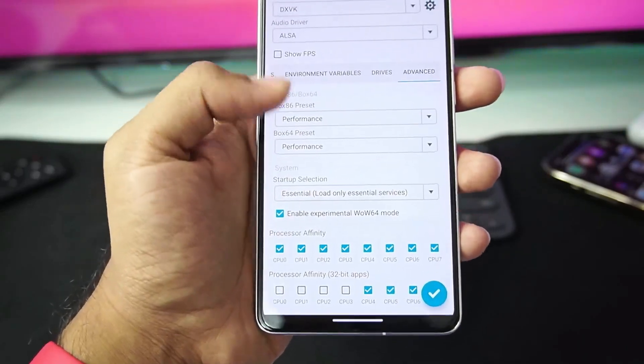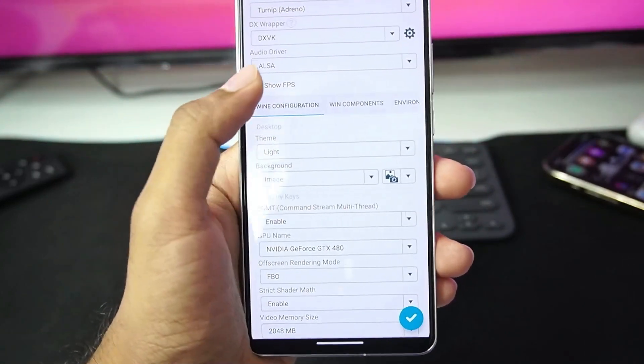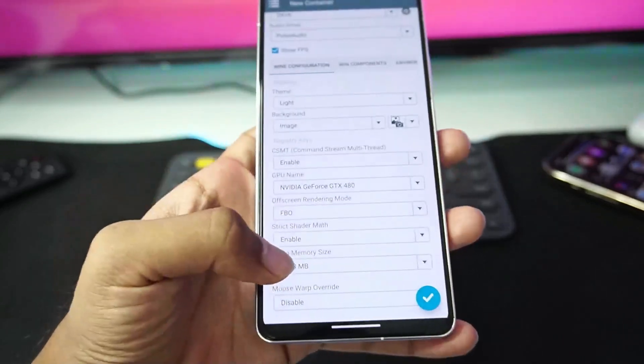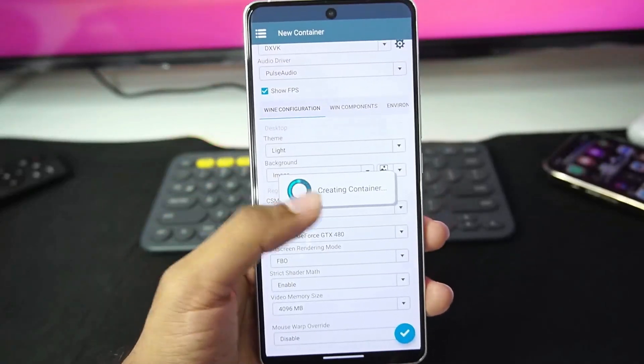Make sure to enable WoW64 mode and tick mark the processor affinity. Then go to Wine Configuration — make sure to enable Show FPS, set the audio driver to Pulse Audio, and you can set the video memory size to 4GB. Once that's done, let's create our brand new container.